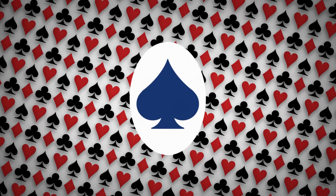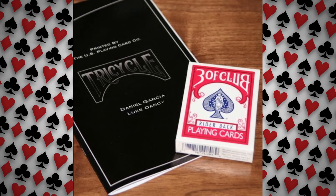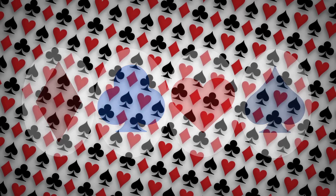Clubs, diamonds, hearts, spades — those four little black and red pips you see at the top of a standard French deck of playing cards. Bicycle, tricycle, motorcycle, Playboy — whatever set you're playing with, you're likely familiar with the four symbols found on one of the most universal game pieces ever created.